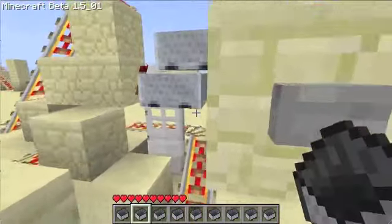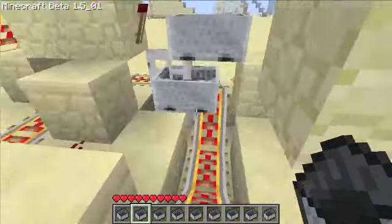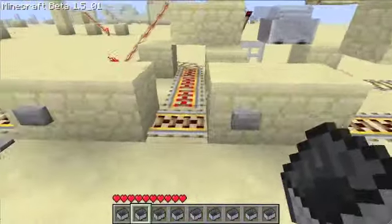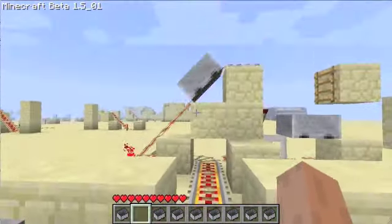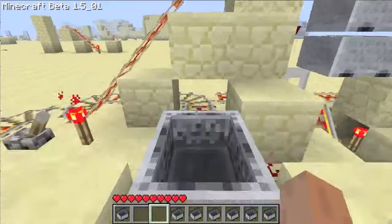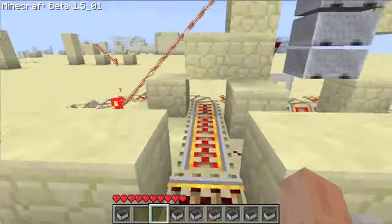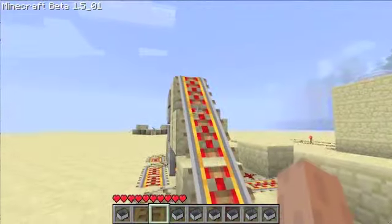So this is my super compact minecart station. It's 6x10x4, I think. It has no underground wiring except for the cart detection, which is just a wire going to an inverter.